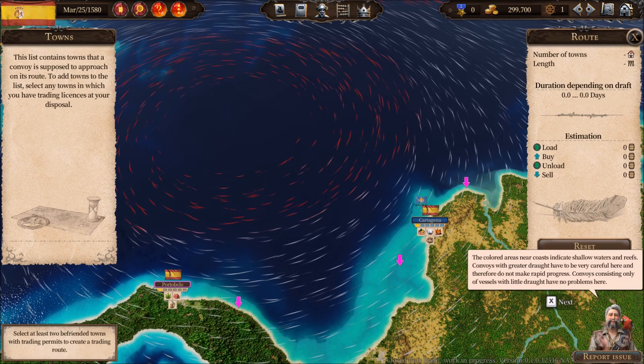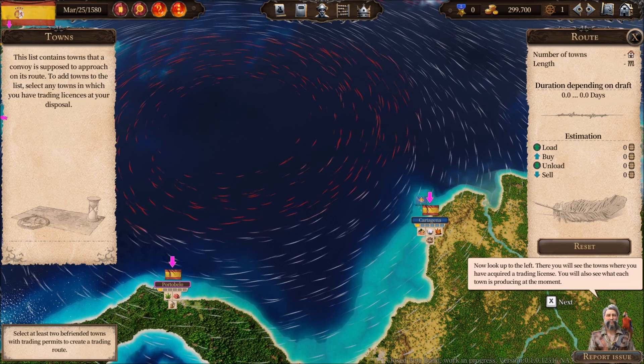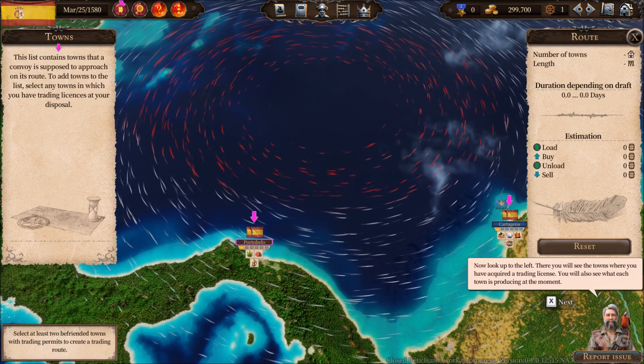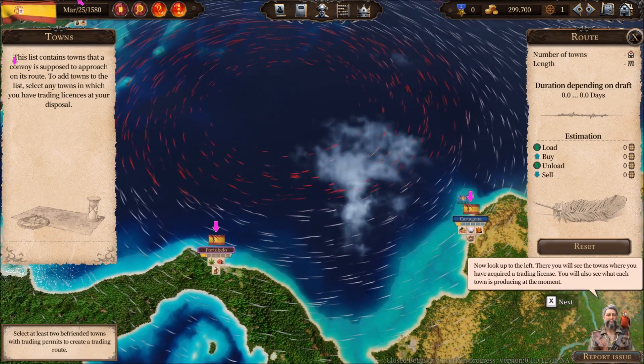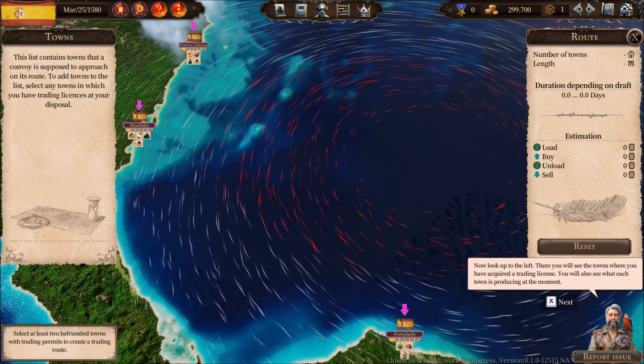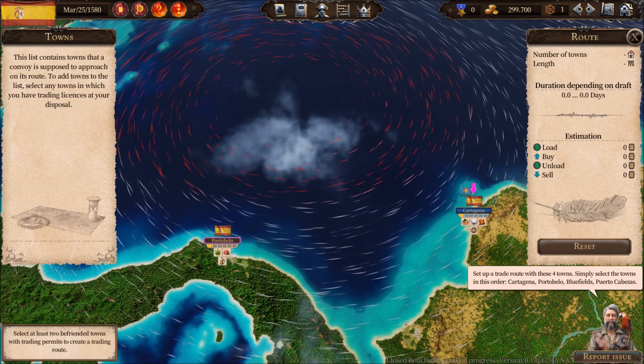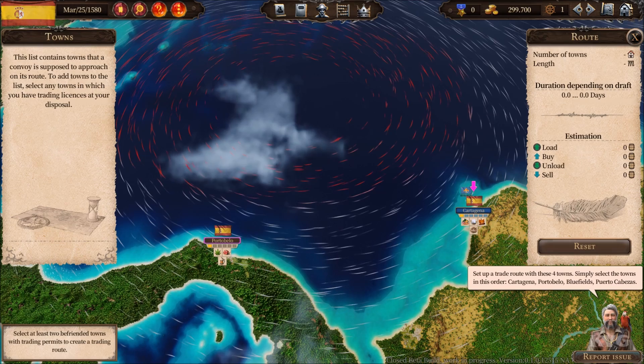Now look up to the left — there you will see the towns where you have acquired a trading license. You will also see what each town is producing at the moment. Set up a trade route with these four towns by simply selecting the towns in this order.